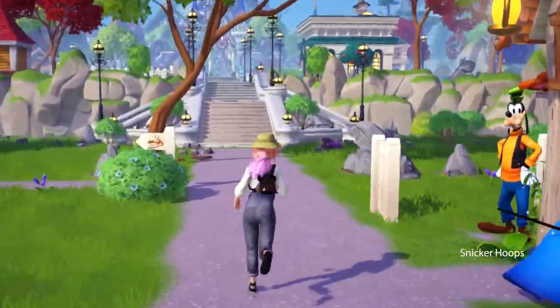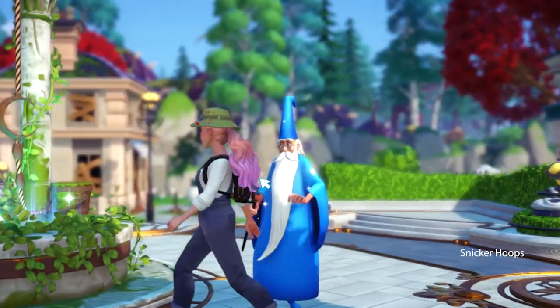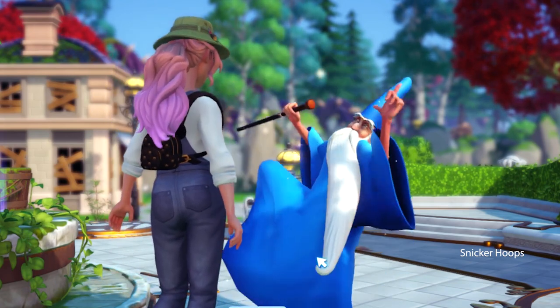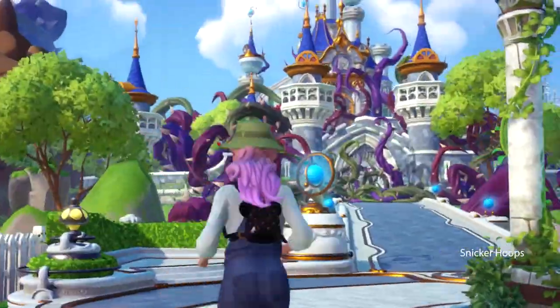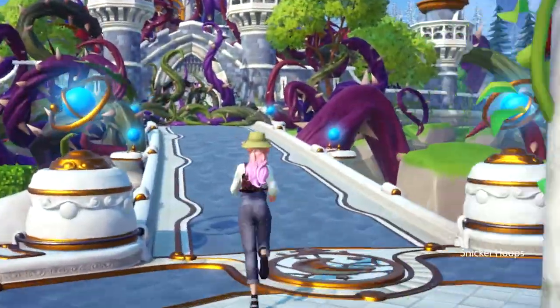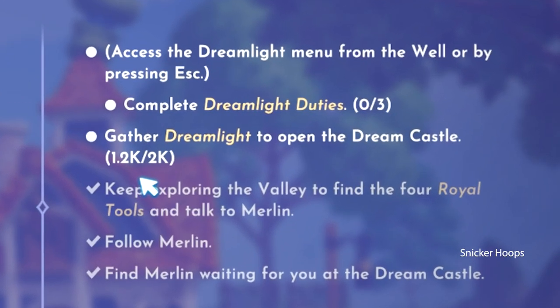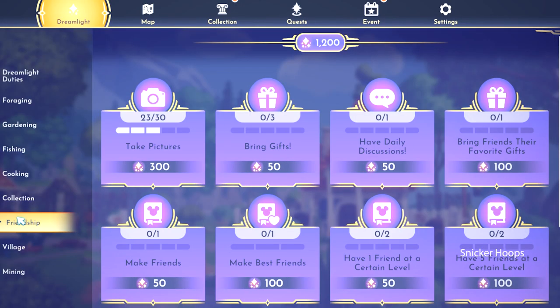They're not telling me how I can open the castle. Merlin, where are you? Come help me. We completed the Royal Tools quest! Let's go see if I can open up this castle now. It's because we need more dream light — we need 2,000 dream light to unlock the castle. Let's get to work then.